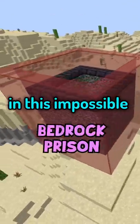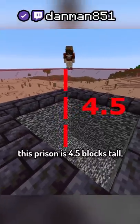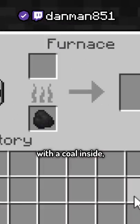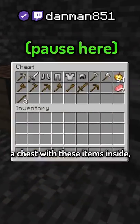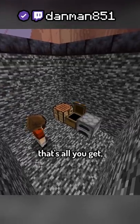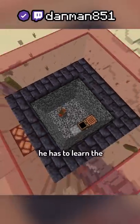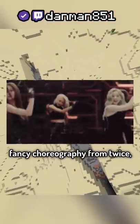I trapped my best friend, RyserCook, in this impossible bedrock prison. This prison is four and a half blocks tall, and these slabs are completely unbreakable. In the prison, there's a furnace with coal inside, a chest with some items inside, and a crafting table. That's all you get, nothing else. I told RyserCook if he could escape this prison, I'll get him bubble tea the next time we meet. But if he gives up, he has to learn the fancy choreography from Twice.